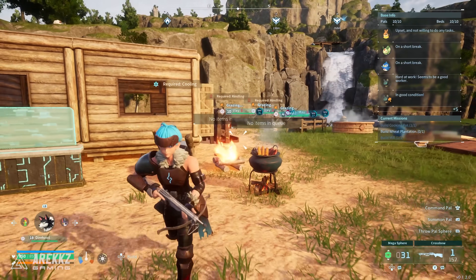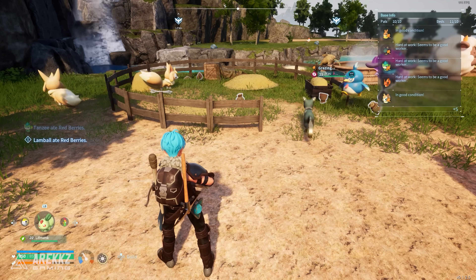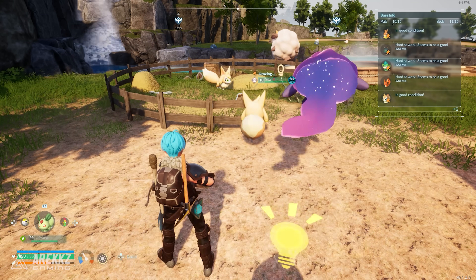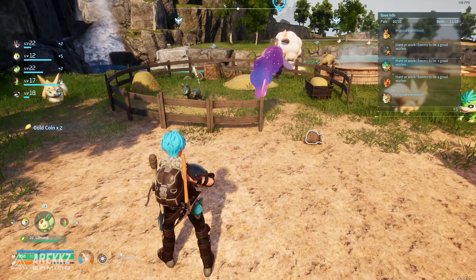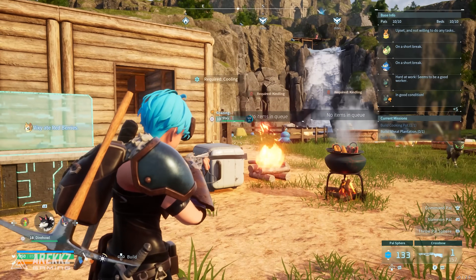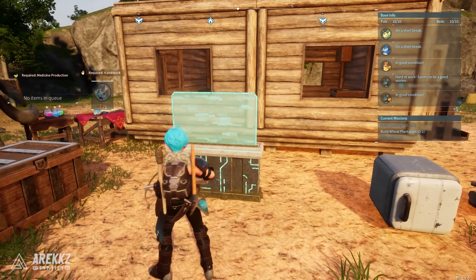They just do that passively — they're absolutely fantastic. The earlier you get them the better, because you're going to be using a lot of arrows earlier on with bows and crossbows, and of course regular pal spheres. As you get later in the game you'll switch over to guns and mega and giga spheres. For early to mid game they're incredibly useful; once you put them in the ranch you basically never have to craft pal spheres again. I've already got 133 in the bottom corner just because they've been farming them for me, and they give you more than you really use.